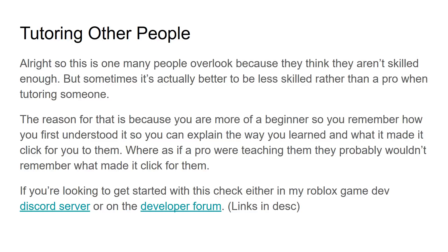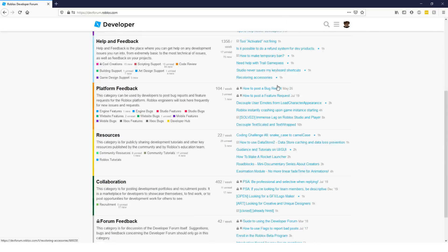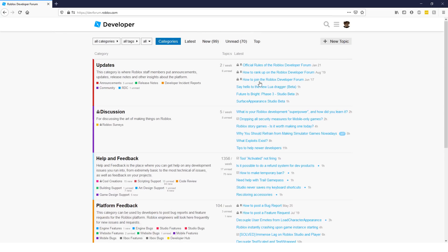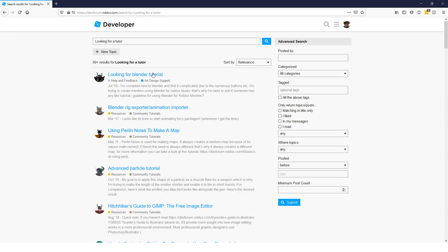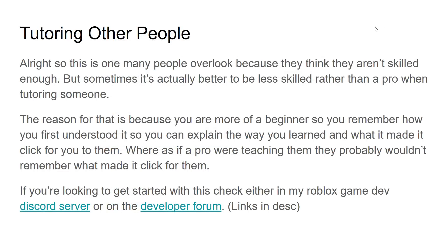Another place you can look is the Roblox developer forum, which you probably should know about by now. It's a developer forum for Roblox developers made by Roblox themselves, so it's moderated and pretty safe. You can post there looking for someone to tutor or advertising yourself as a tutor for hire — people are posting there all the time. Anyways, that's one way you can make money as a Roblox developer.